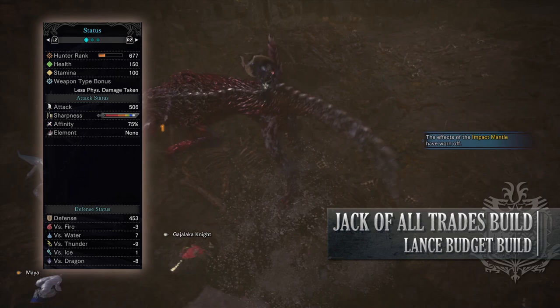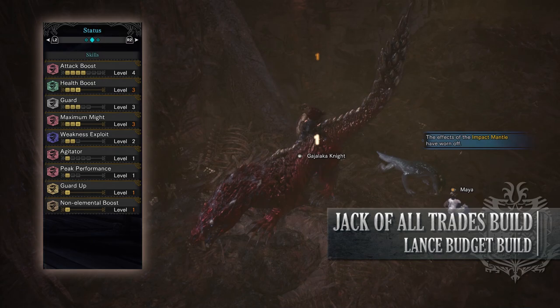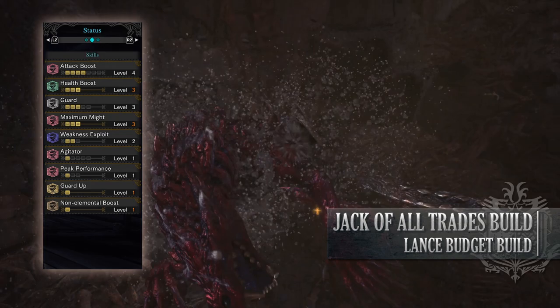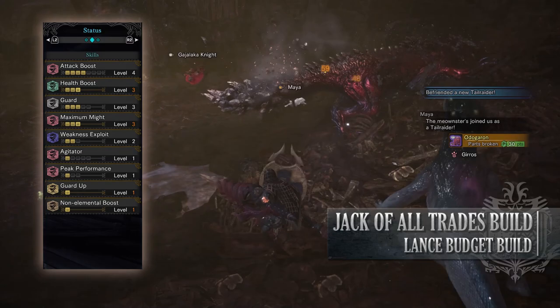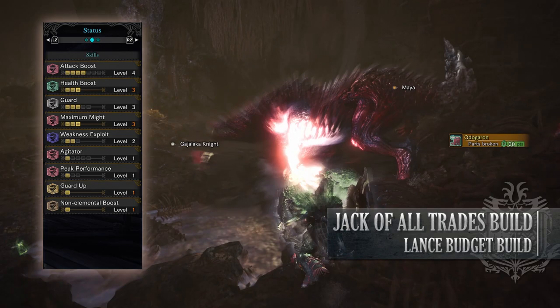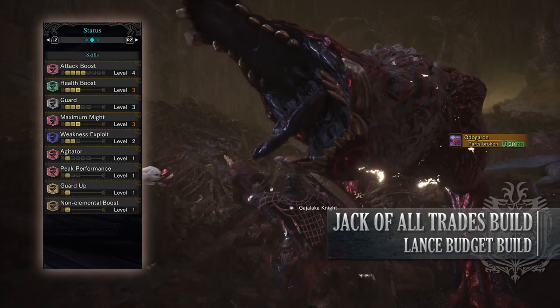As for your skills, you'll have Attack Boost level 4, Health Boost level 3, Guard level 3, Maximum Might level 3, Weakness Exploit level 2. We only need Weakness Exploit at level 2, as putting an extra point in it would actually be a waste, as you cannot go over 100% affinity — and with Maximum Might, Attack Boost, and Weakness Exploit at level 2, we easily reach that cap. Agitator level 1, a byproduct of the gear but can come in handy, as it increases our attack and affinity when a monster becomes enraged. Peak Performance level 1, a byproduct of the gear but nonetheless can still be useful. Guard Up level 1, which allows us to block unblockable attacks, and Non-Elemental Boost level 1.